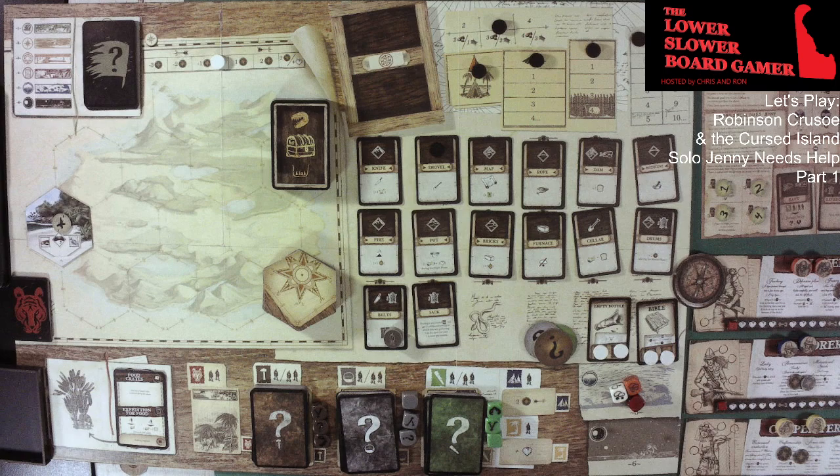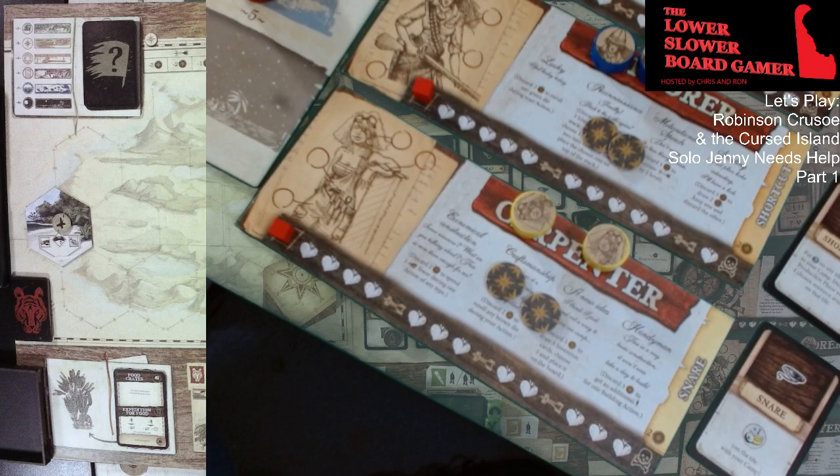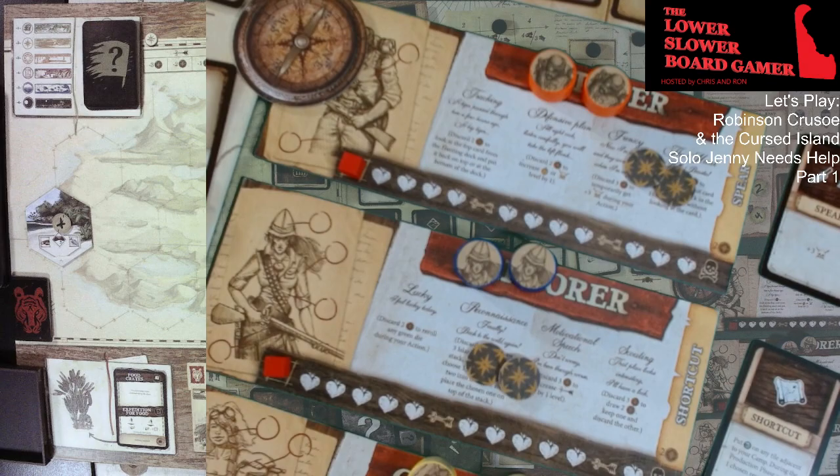When a player does a rest at camp, they get three determination tokens and a health back instead of just two determination tokens. Let's show you our characters: we have the Carpenter, the Explorer, and the Soldier.